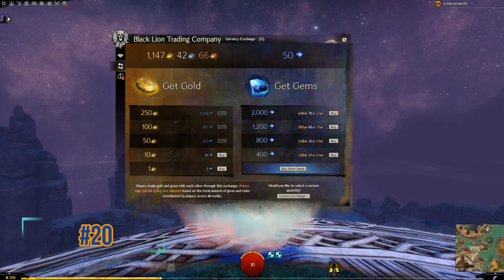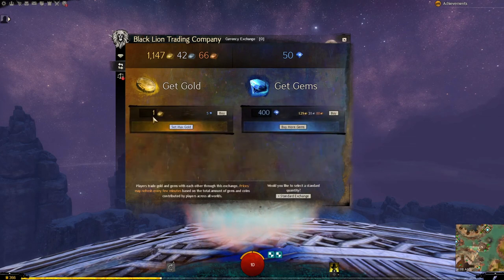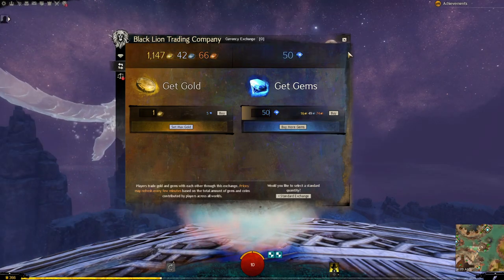Guild Wars 2 lets you exchange gold for gems or gems back into gold. If you only want a specific amount, use the custom exchange option and get exactly what you need. For example, if you only need 50 gems, it will tell you exactly how much gold that costs.